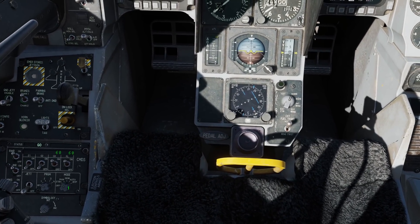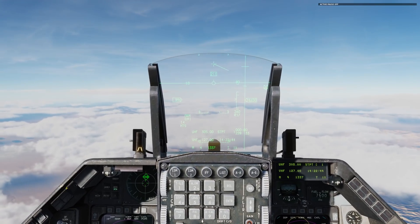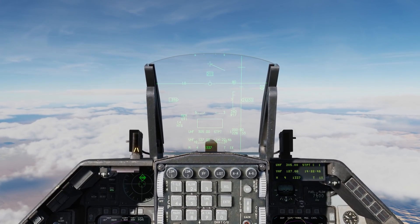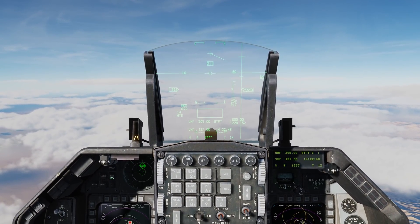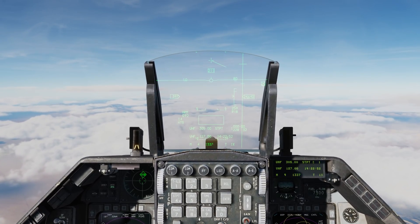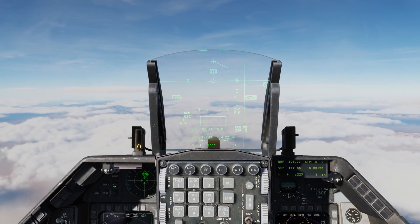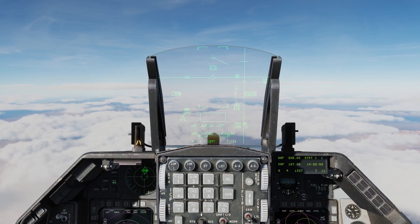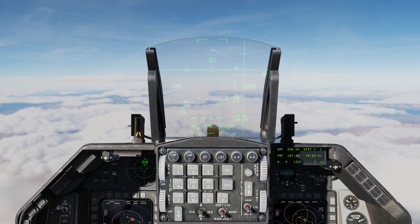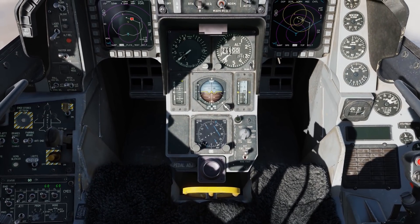We'll set our mode to semi-automatic. What's going to happen here is once we're locked up by a hostile radar, we're going to hear the counter message indicating that we are locked up, and it's up to us to manually release countermeasures by going forward on the CMS switch. We'll also see an indication down here on the CMDS panel.